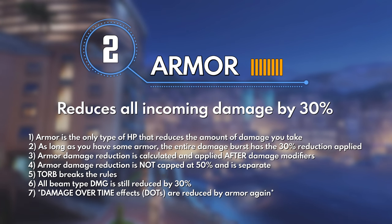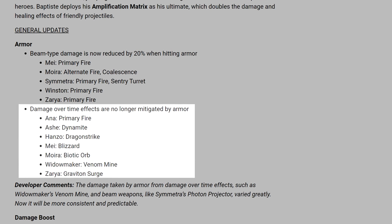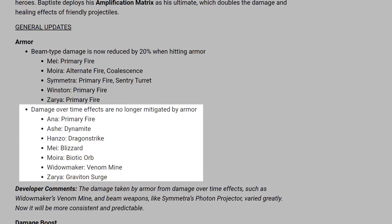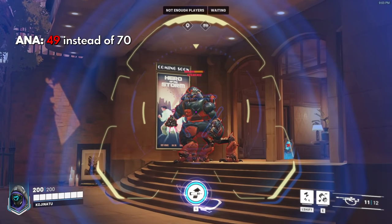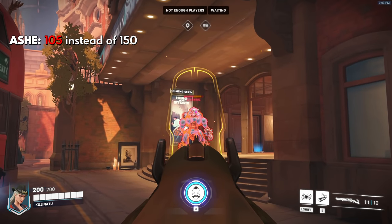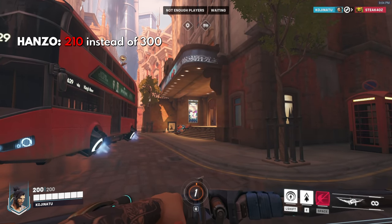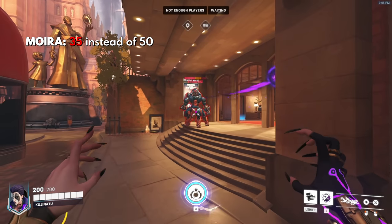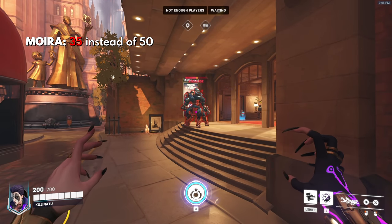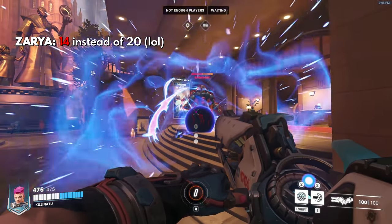And number 7: Damage over time effects, or DoTs, are now affected by armor again. Back in March of 2019 they changed it so DoT effects would deal full damage to armored targets in Overwatch 1, but in Overwatch 2 this is no longer the case, and the following heroes got indirectly nerfed: Ana now deals 49 damage instead of 70. Ashe's Dynamite deals 105 instead of 150. Hanzo's Dragon Strike deals 210 per second instead of 300, and even less at 105 per second if you're on the edge. Mei's Blizzard deals 59.5 instead of 85. Moira's Biotic Orb deals 35 instead of 50 per second (still max 200). Widow's venom mine deals 52.5 instead of 75 total. And Zarya's Graviton Surge deals 14 instead of 20 per second.